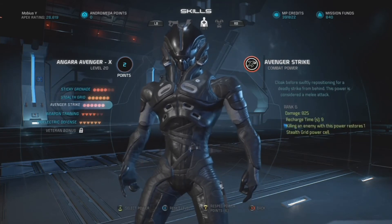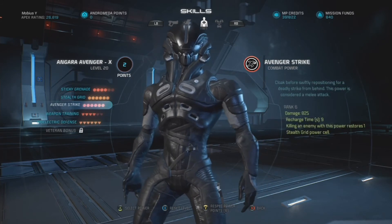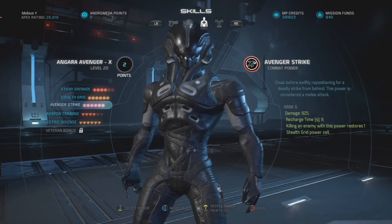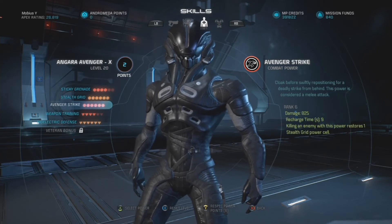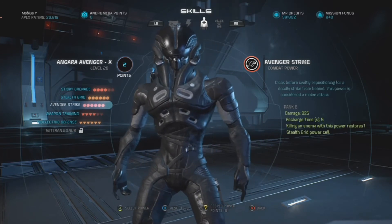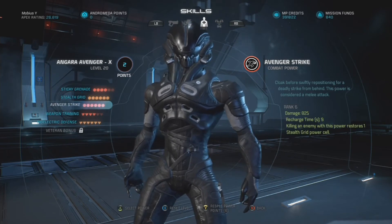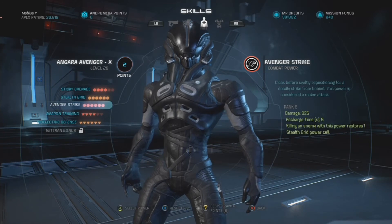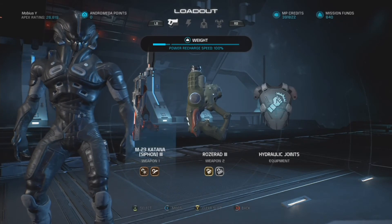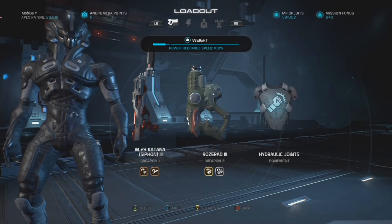So all told, with this exact setup and with the boosters and equipment, Avenger Strike from cloak will one-hit kill any basic enemy in any of the three factions on gold difficulty — a Ket Chosen, an outlaw raider, or a Remnant Assembler should be one-hit killed from an Avenger Strike from cloak even at full health. The same applies to outlaw Adhi, Remnant Breachers, and Ket Wraiths since they actually have less HP. This does require the extra melee damage bonuses from your boosters, equipment, and weapon mods.